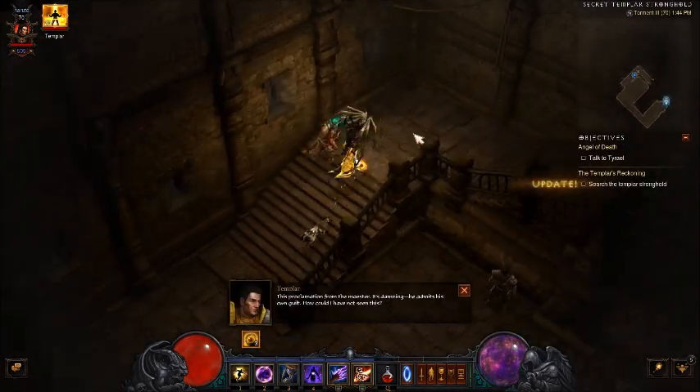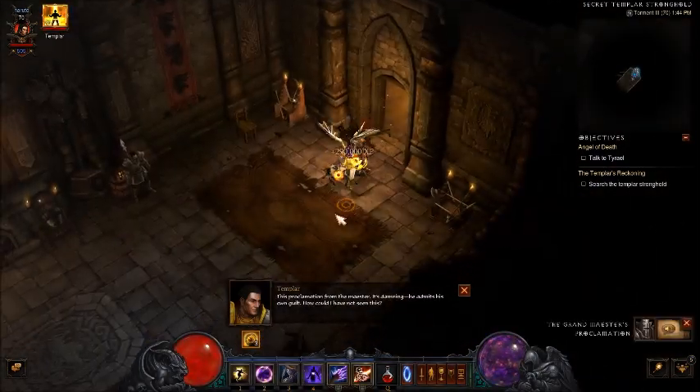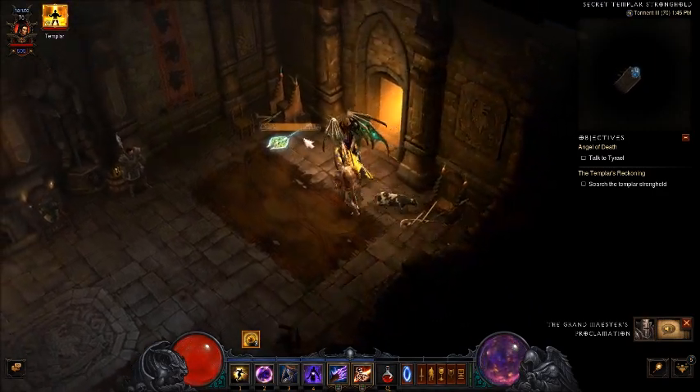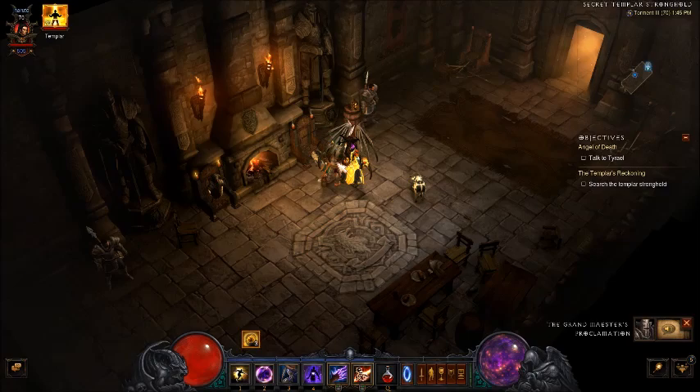Go ahead and go through the stairs and through the door. Doing this will take you to another area where there will be a bunch of armor and weapon racks which will guarantee white and gray drops.